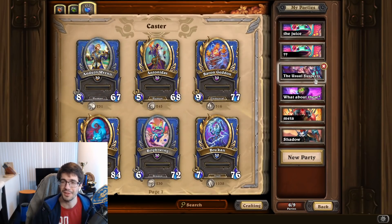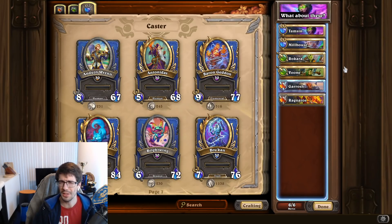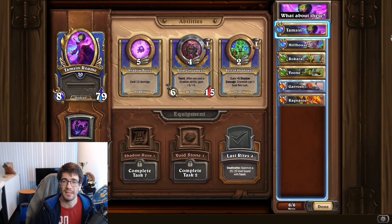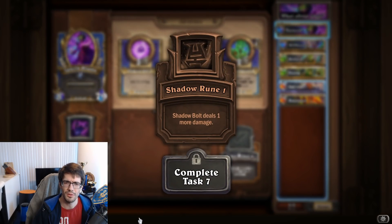The second set of examples covers some niche mercenaries that aren't really run in most comps — some aren't run in any comps. I wanted to highlight these to show that even when there isn't an obvious equipment option, you can go through what each piece of equipment does and come to a conclusion based on what you're trying to use the mercenary for.